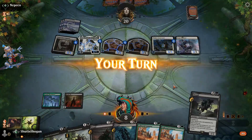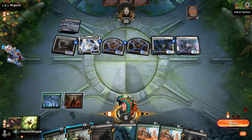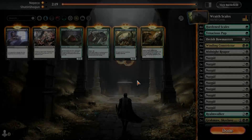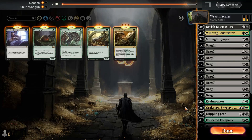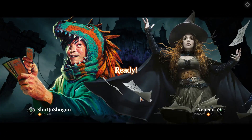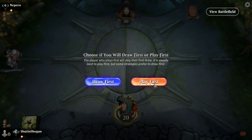We're just going to scoop. As I say every video, my time is very short. Bring in Crippling Fear. Honestly, Collected Companies are probably going to go out for a couple Assassin's Trophies — I think we need to play the role of the more controlling deck, even though this deck is an aggressive deck so it's not the best at that.